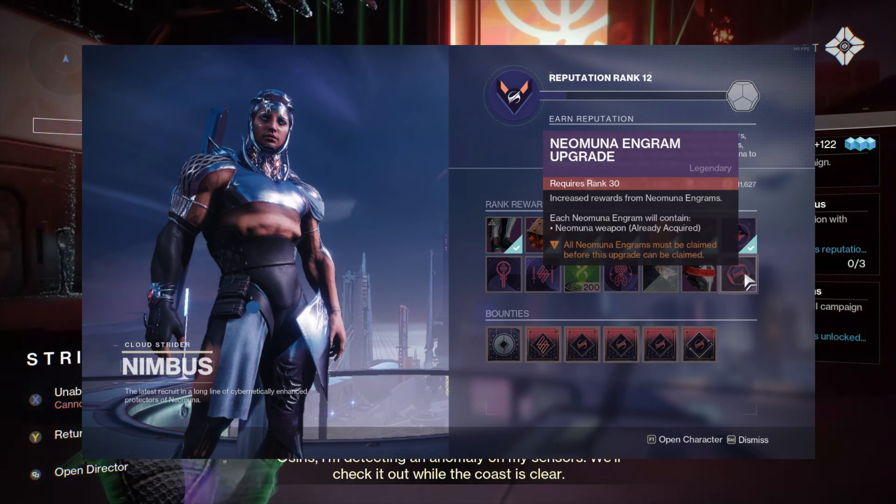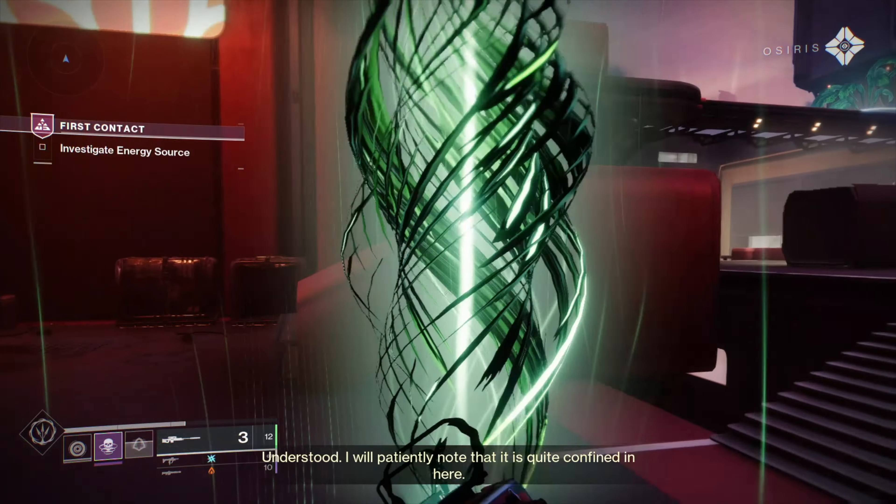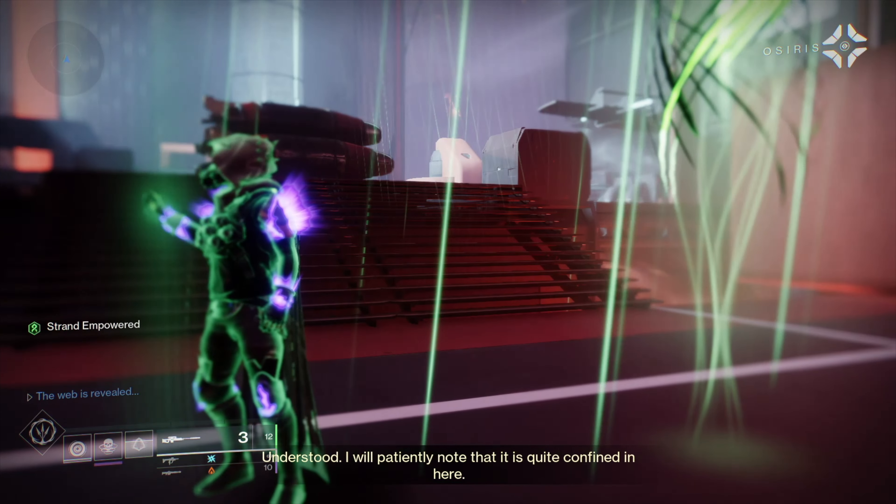By the end of the video, you'll know how to get Neomuna red border weapons quickly. The names of some of these weapons are Round Robin, Iterative Loot, Phyllotactic Spiral, Volta Bracket, and Dimensional Hypotrochoid.